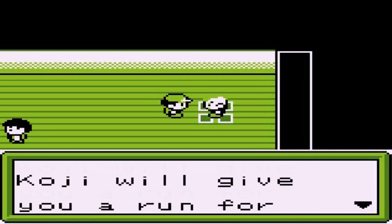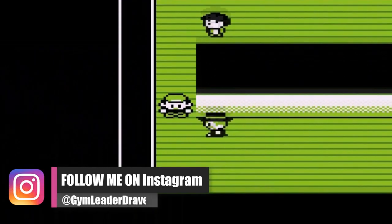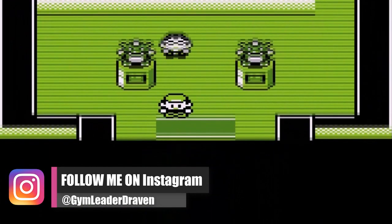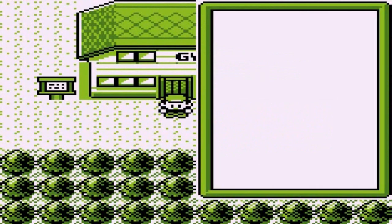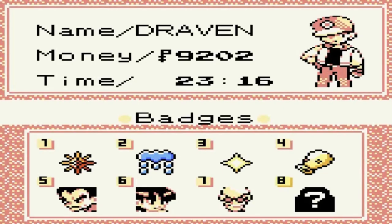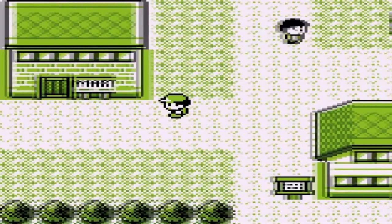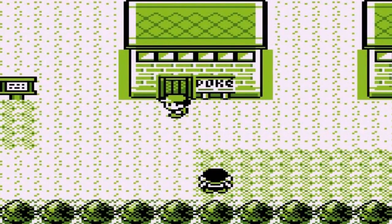That makes four badges! They really should have changed the order of this whole thing. Koji is the next gym leader, and we're halfway there. It looks like we're going to have to start training a lot more because the levels are passing us by — we need to build a solid team because it's only going to get tougher. Thanks for watching — see you guys in the next episode!